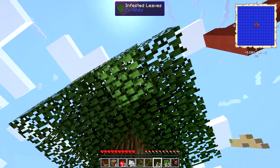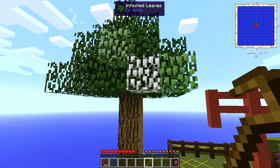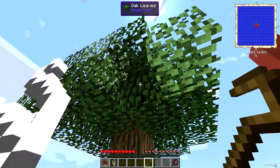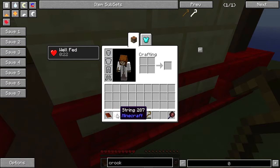I'll be right back in a second, and you'll see what happens in a little while. See how that is now a stark, complete white color, and these are starting to turn white? The silkworms will spread throughout the tree, turning the leaves white. When you break those leaves with a crook, you get string.